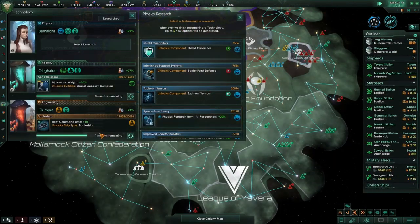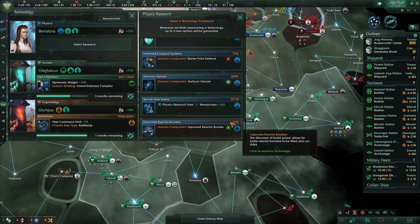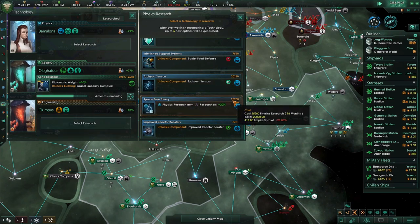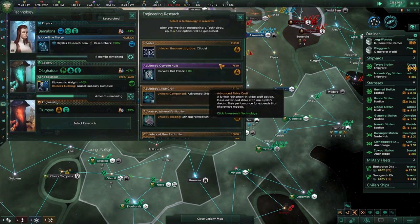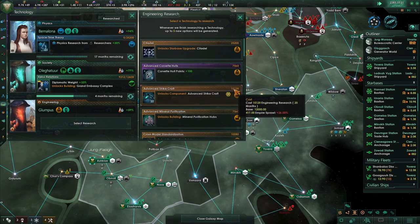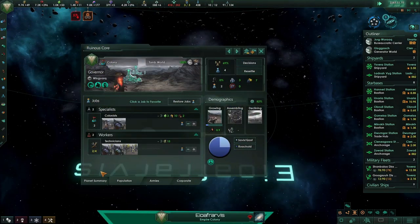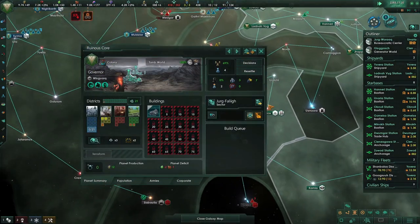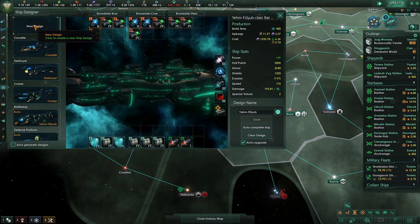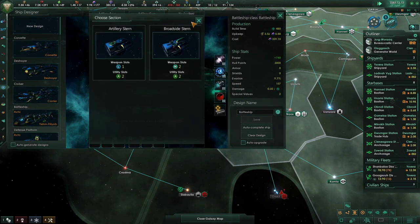We're almost done with the battleship as well. Let's go with increased research generation. We've got the battleship, which is fantastic. The next thing we're going to take is the improved strike craft. And this whole planet of Rochois just became pacifist - quite interesting. So going over to our battleship designs, we're not going to keep the auto-generated one. For now, we're simply going to build an artillery battleship.